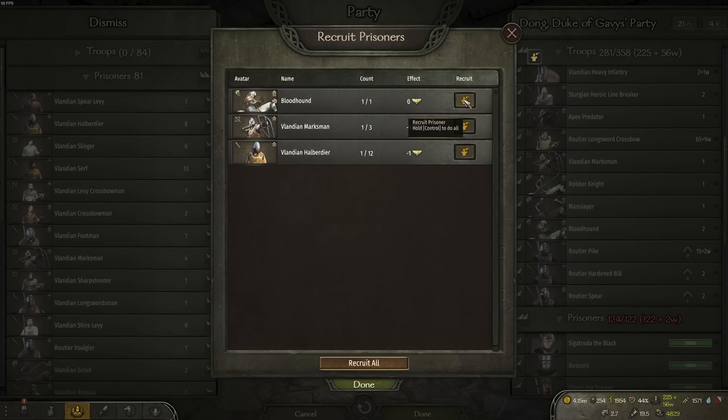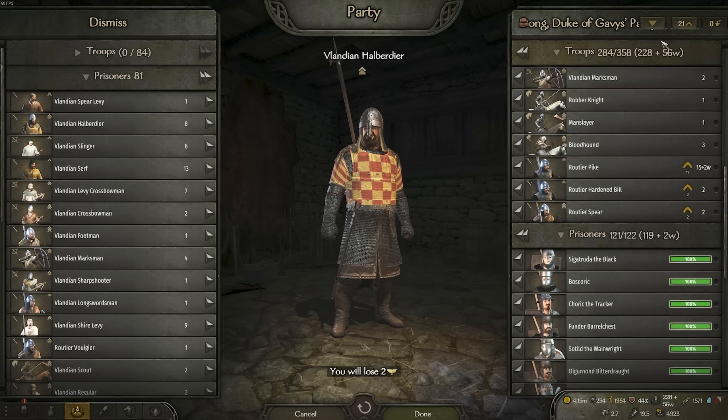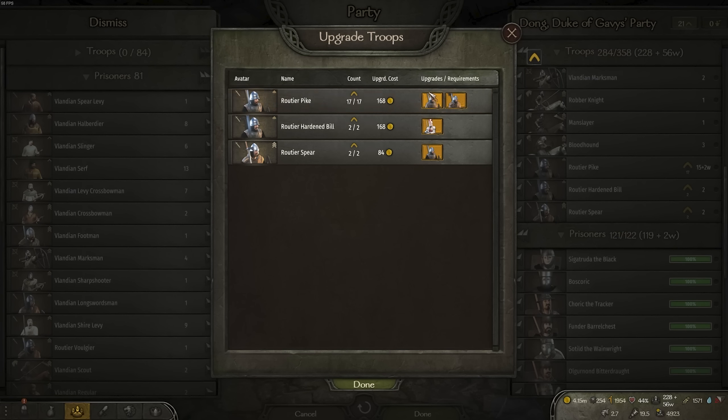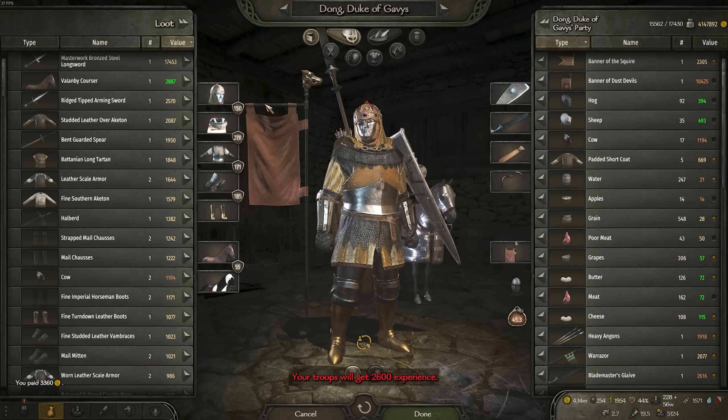I'm going to take my prisoners — we have a couple more to recruit from. We also have 21 upgrades. These tier four pikes are getting up there. Yeah, they're all going to be tier five. Oh my god, it's so good — we got so many pikes. Our army is going to be an anti-cavalry machine.